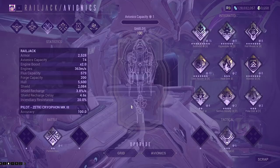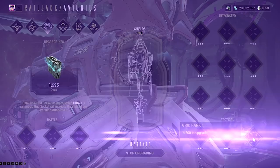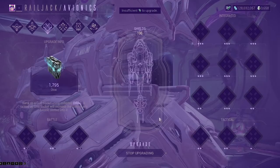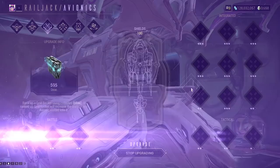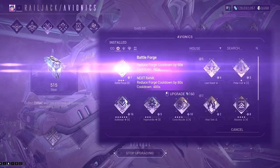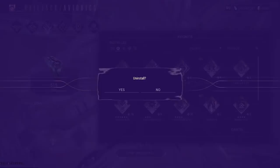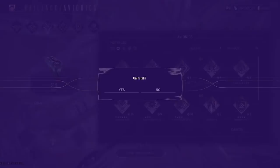So we have the core layout down, but it gets better. At the bottom, there's a tab called Grid in Avionics. The grid tab allows you to use Dirac to upgrade the nodes themselves. Once a node is upgraded, it improves the potency of avionics installed into that slot. This is the priority — definitely prioritize upgrading the grid first, as this will improve any avionic you put in there. So even if something is a lower tier, it can essentially be higher potency right off the bat. Then use the avionics tab to directly upgrade the mods themselves.